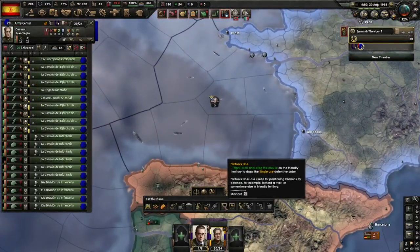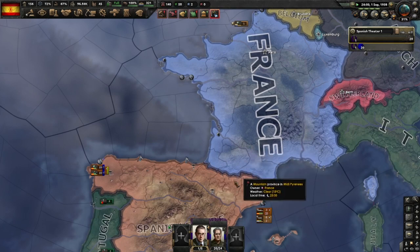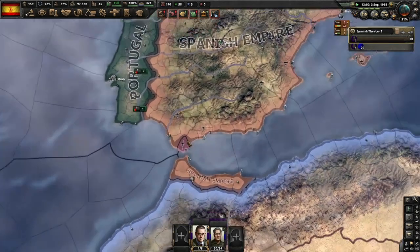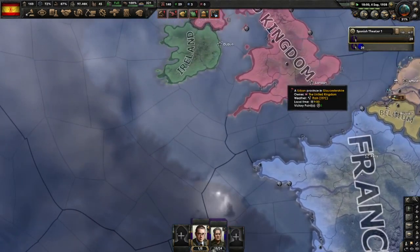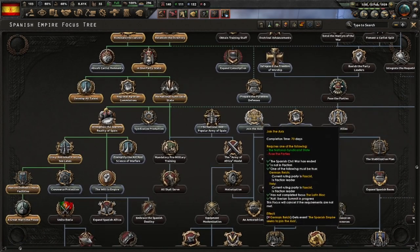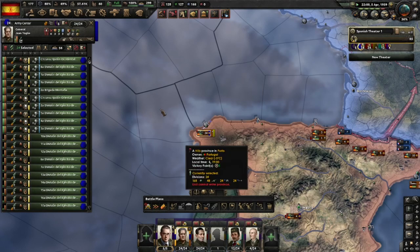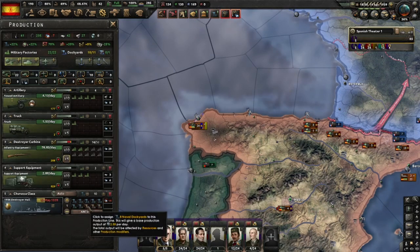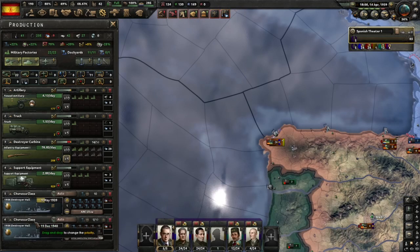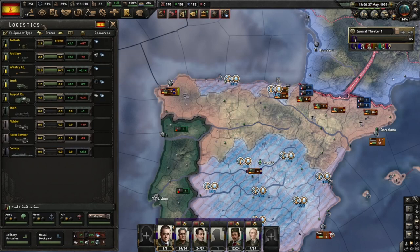Let's prepare our next invasion. Everyone back to La Coruña. I'm going to need an army to hold the line against France — also to grind war score. And of course a main force that will invade the UK. I'll start with National Recovery. There are really no bad choices here. Join the Axis once the Second World War comes close. There goes Czechoslovakia. We finished the fleet we were building. I'll take the 1936 destroyer without mines. We've reached a point where we can eliminate the guerrillas, but my infantry equipment stockpile is very low, so I'll take decisions one at a time until I have more guns.